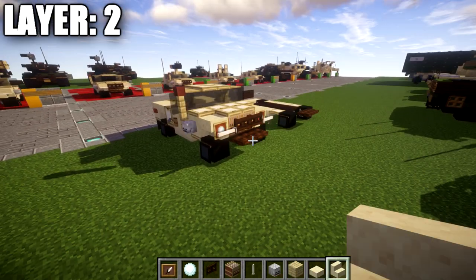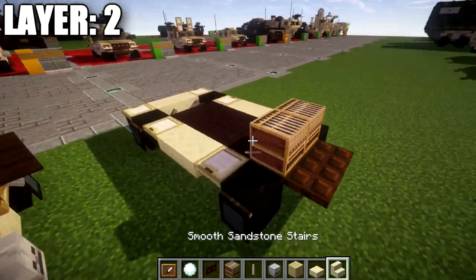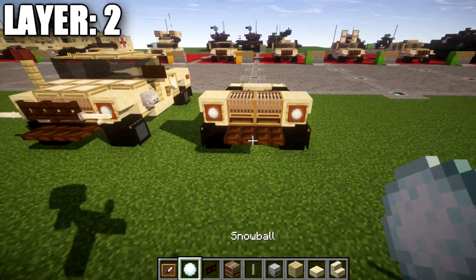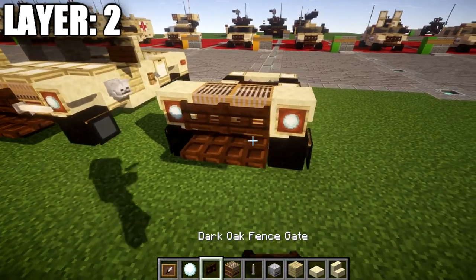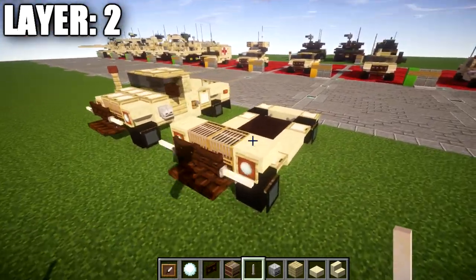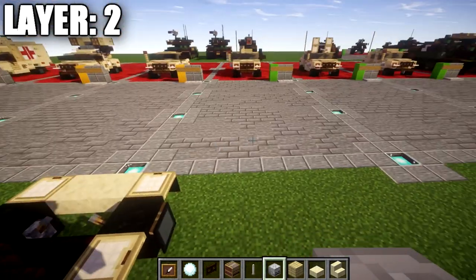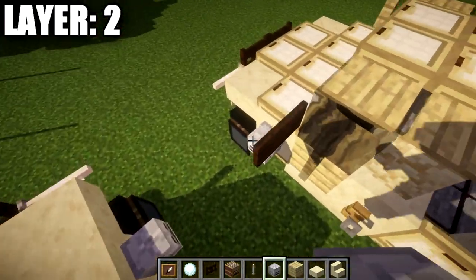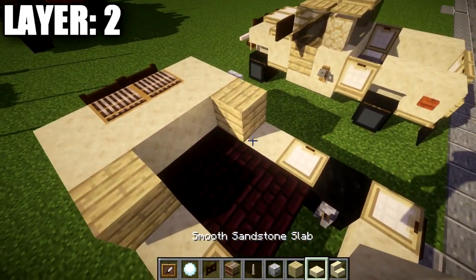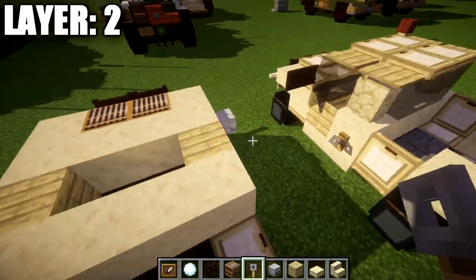Moving on to layer two, we're going to take a loom and place it down on top of these two levers. Then place down an upside-down stair coming off the two looms to both sides, and coming off the upside-down stairs place down an item frame with a snowball in it. From there, take your dark liquid fence gates and place down a row of two across, followed by an end rod to both ends. Then take your smooth sandstone blocks and place down a row of four all the way across, followed by a skeleton skull on the right side only, then a birchwood plank to both sides and another row of four of smooth sandstone blocks across. Place down a tripwire hook coming off both sides of that row.